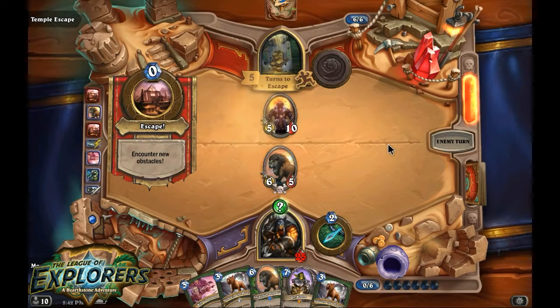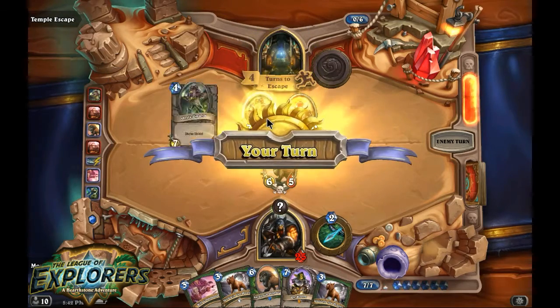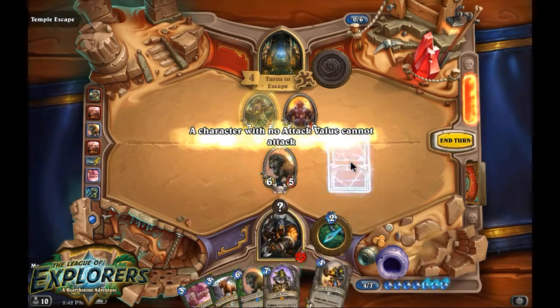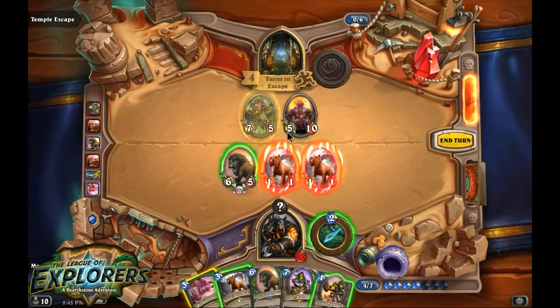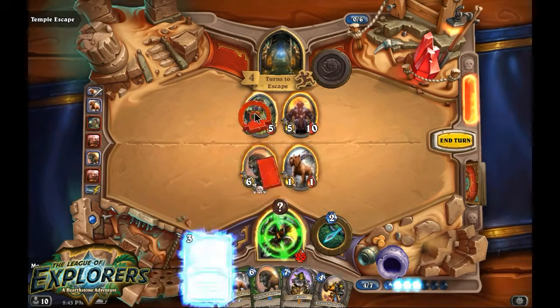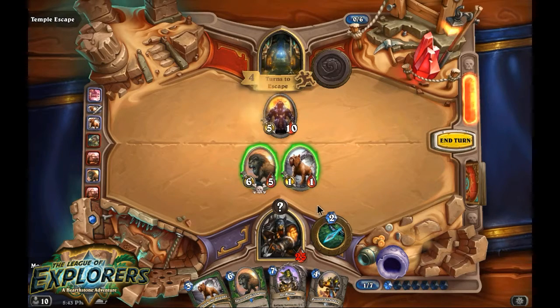You cannot be allowed, you must not break the rock. Just a 5/10 vanilla minion. Let's play this, take out the Divine Shield with one of them, and Kill Command it. Rather than let you go face, we'll leave the board state how it is.